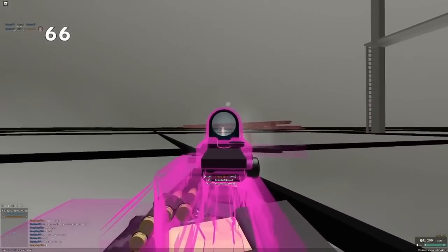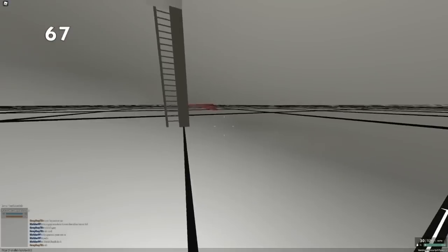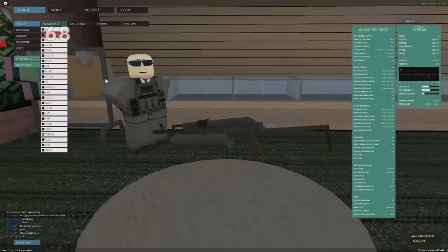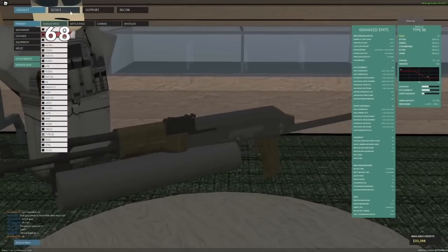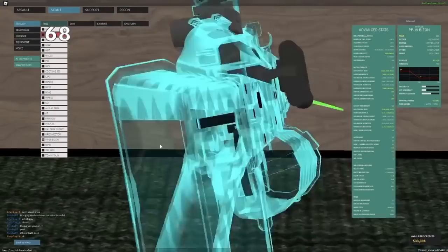When they first added .223 to the game, it actually had a 0 kill requirement, but now it has a 500 kill requirement. The Type 88 was actually added before the PP Bison was, but since everybody kind of hated it and wanted a Bison, they added a Bison as well.